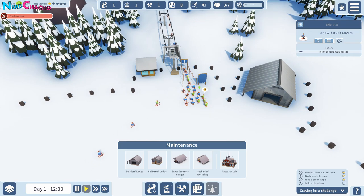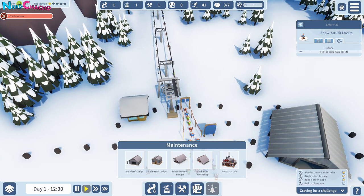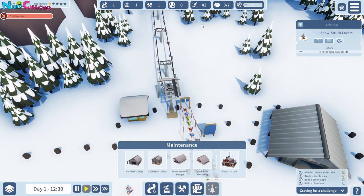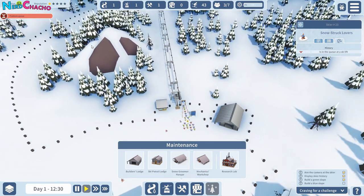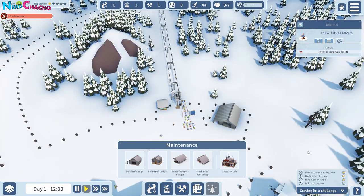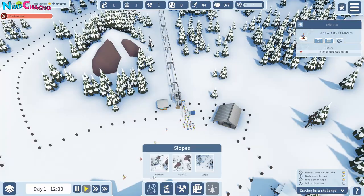We've got to make money in this, by the way — am I just building this for the sake of it? Is there a monetary system? No, not at the moment. Oh, nice touch. So we need to build a blue slope now — that's obviously going to be more difficult. I reckon we make this a large one.